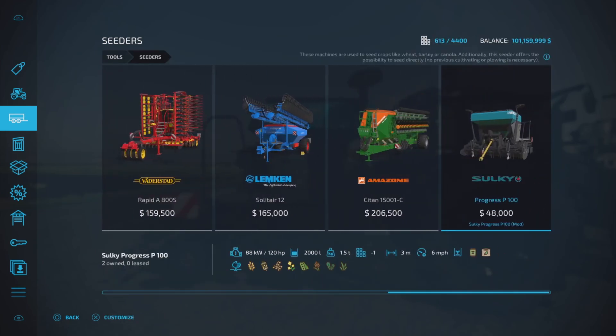The Sulky Progress P100 is $48,000, requires 120 horsepower — we'll talk about that — weighs 1.5 tons, three meters in width, works at six miles per hour, handles both seed and fertilizer, and yes, it is a direct drill.